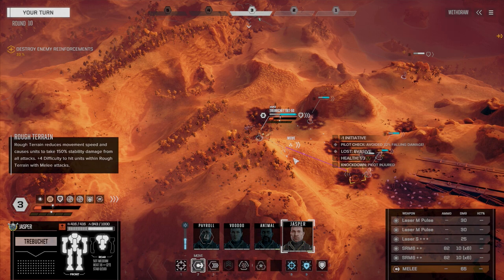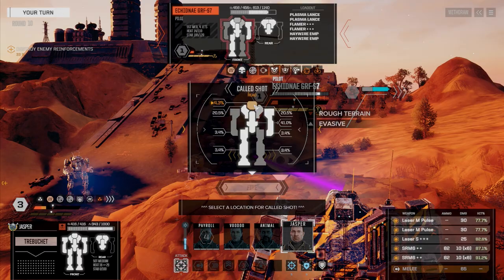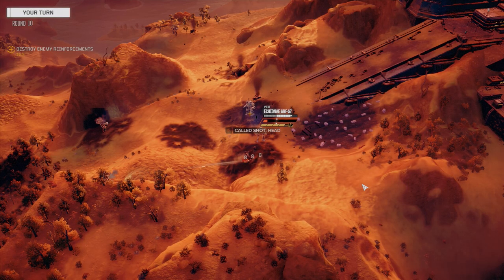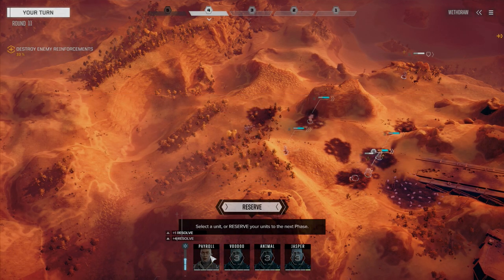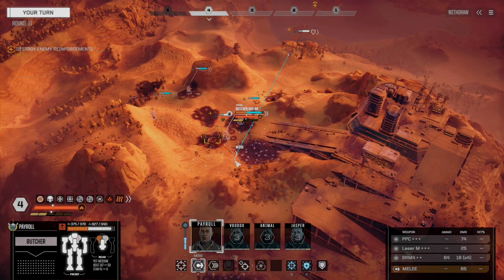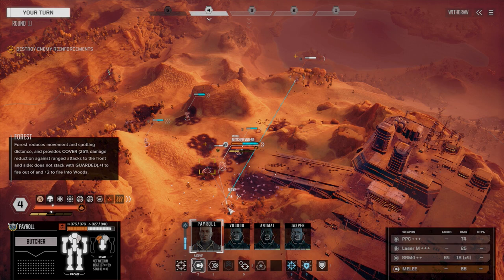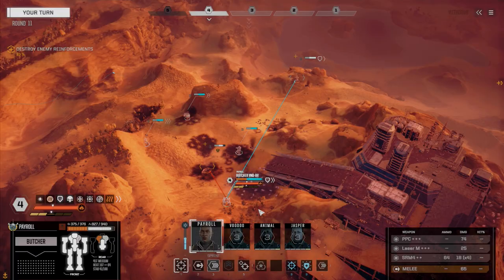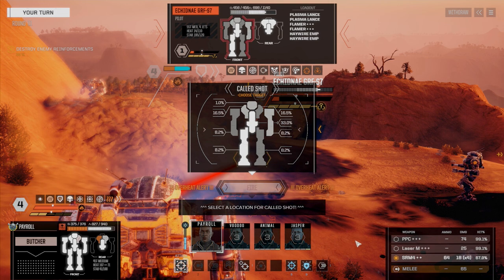Let's follow it up with Jasper. I want you to shoot for this guy's head — let's get rid of this guy. Fire everything, please. Do we get it? Nope. Payroll — let's boot up. I thought you were shut down; I guess it's just super super heat. We're going to walk back, fire on this guy, and we're only going to use the SRM-4. Actually, we're not going to use anything because we're way overheated. Just going to end our turn. Still critically heated.